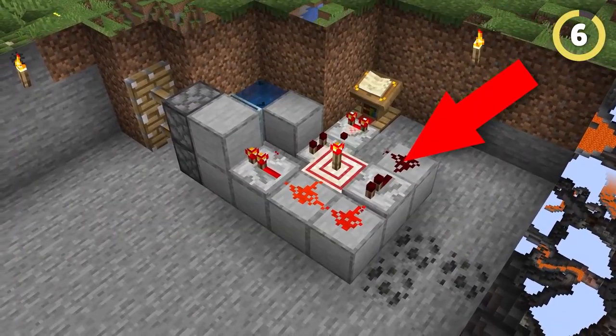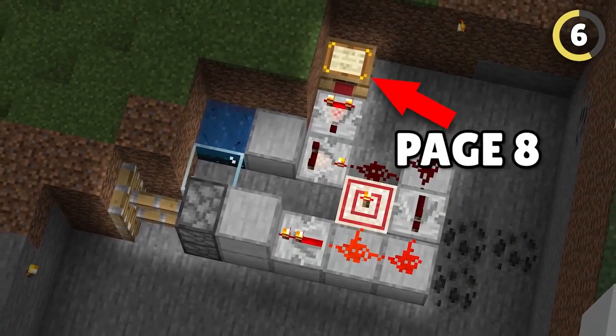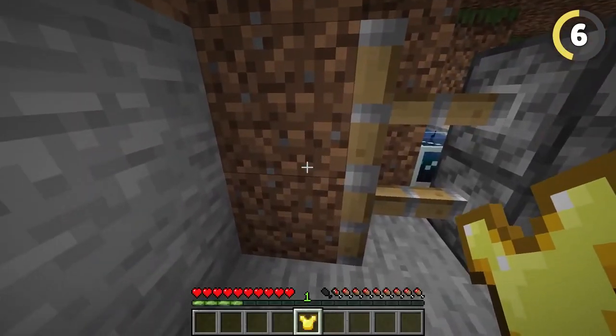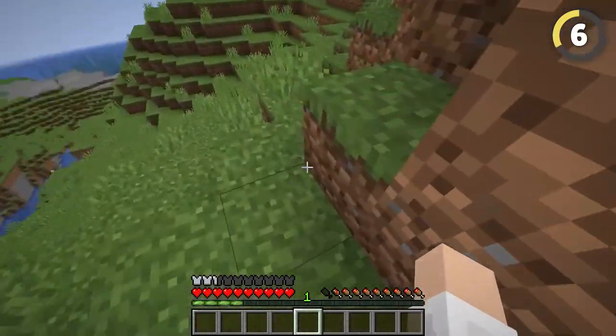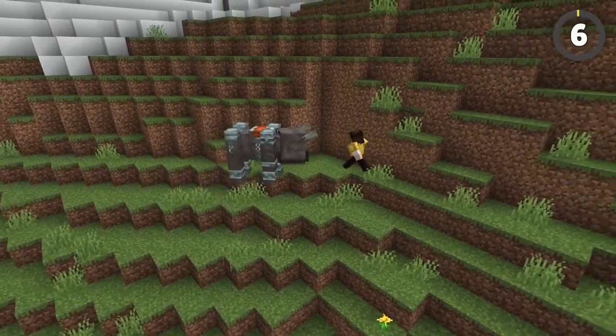This illegal machine lets you open a door simply by taking off a piece of armor. If you set it up exactly like this and turn the lectern to page 8, you'll create an undetectable, illegal entrance that you shouldn't be able to build. It also activates when a Ravager roars, but you've got bigger problems if that happens.